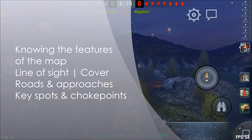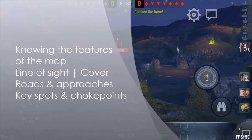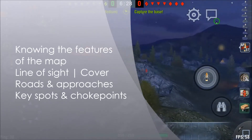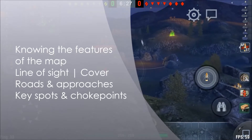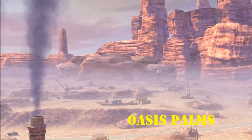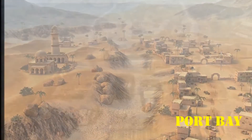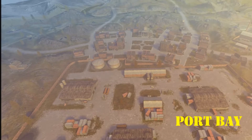Map knowledge is about knowing the features of the map — what's the line of sight, where you can get good cover or none, and where are the main roads and approaches to strategic points. Where are key spots and choke points of the map you're playing? There are a lot of maps in Blitz and you'll get to know them by experience, and that means you need to play to get better at them.